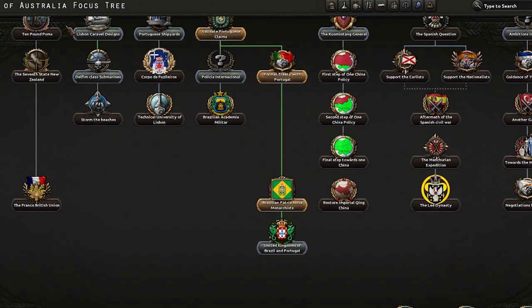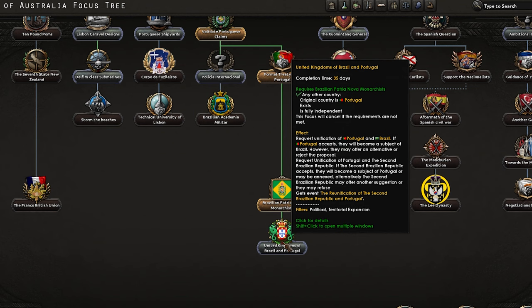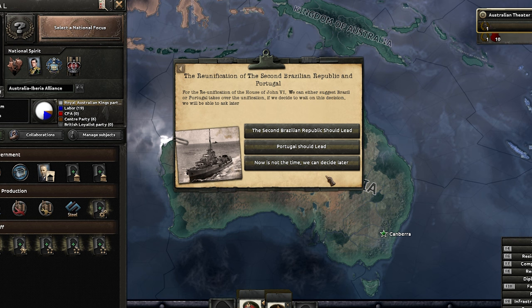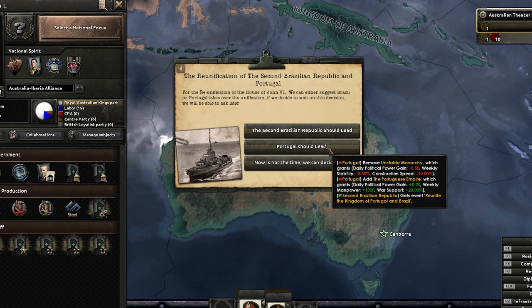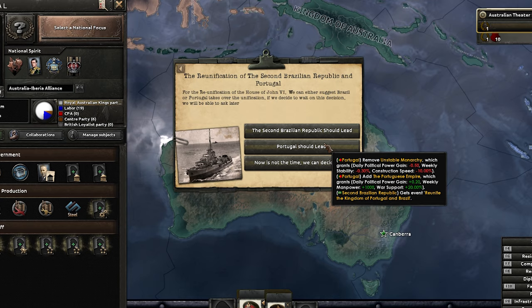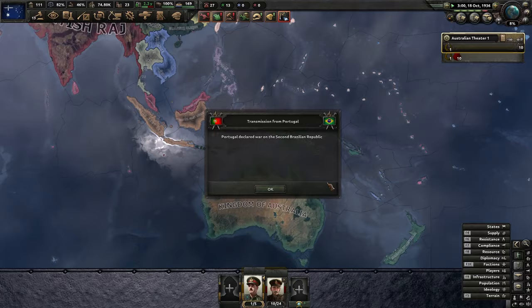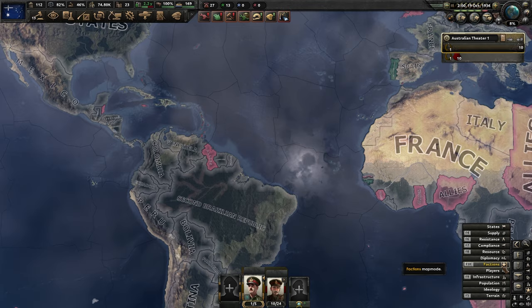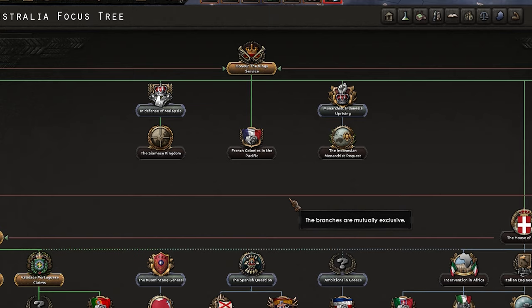Let's then unite the kingdoms - we want the big boy alliance, hopefully they'll give us manpower. United Kingdom of Brazil and Portugal - who should lead? The second Brazilian Republic or Portugal? We'll go Portugal because they have the focus first. And for some reason that has sparked a war - I'm not sure it's meant to do that, and they're not in our faction anymore. Brilliant, that worked a treat.